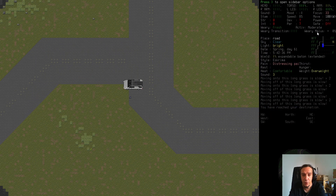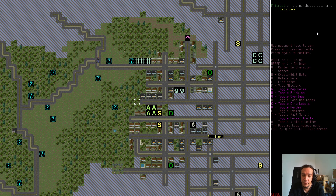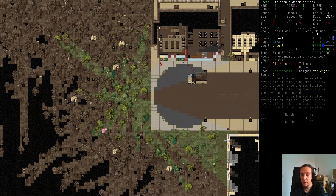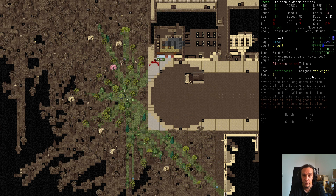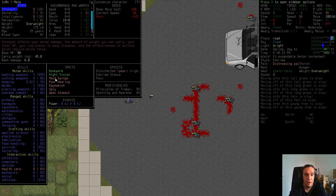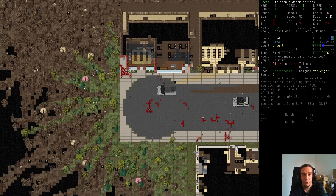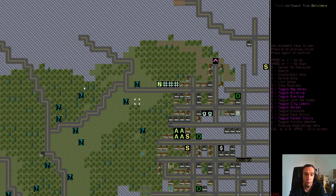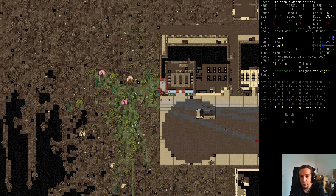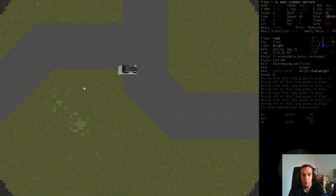We're going to head back to our car — press capital W twice to travel back. I'm in distressing pain so it's a good time to leave. Also worth noting: another good time to head back to the hideout is when the sun is falling down. Our character has night vision, which allows awesome things, but we'll talk about that in another episode.